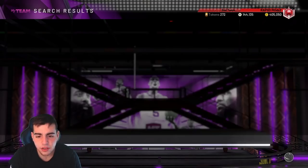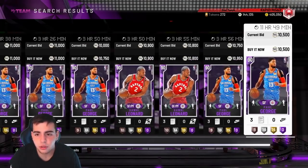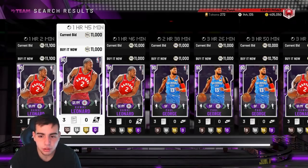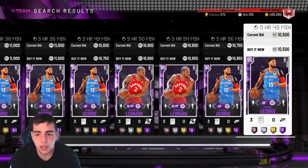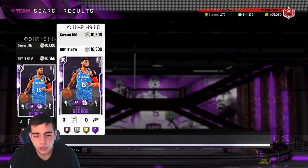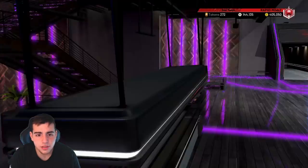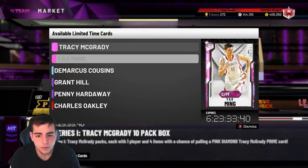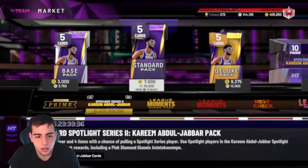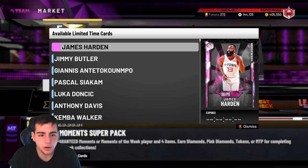But honestly, if you do have VC, I would not recommend popping packs. They're too expensive — it's not worth your time. I'd rather pull the T-Mac packs and get absolutely nothing than pull these Super Moments packs. I heard the odds are worse too. We could see a market crash — it's possible. These packs are out for 72 hours and they're gone next week.